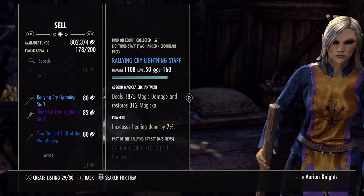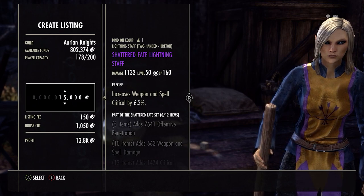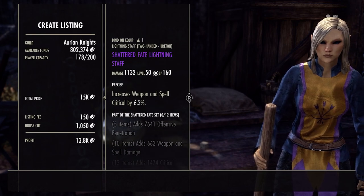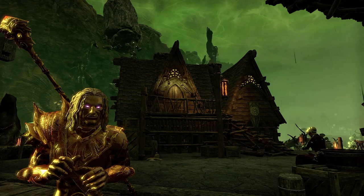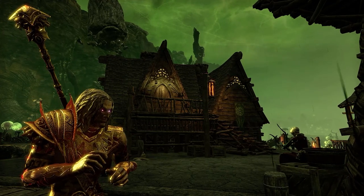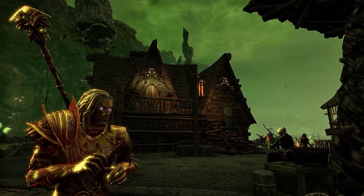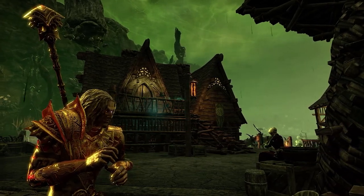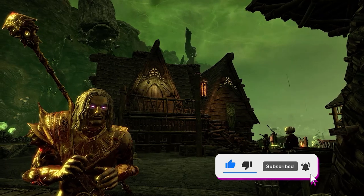Some people might not buy your light armor because it's a bit more expensive, so it might be an idea to stick to medium, heavy, and weapons. That depends entirely on your server's market. That's essentially how you can make money in the new Necrom DLC - pretty passively, pretty easily. It takes maybe 5-10 minutes to make a couple of pieces and list them. Whenever a piece sells, you just go remake it and relist it - it's simple passive income so you can enjoy the new Necrom chapter while making decent money on the side. Hopefully you find this video helpful - leave a like, subscribe for more content, peace and I'll see you next time.